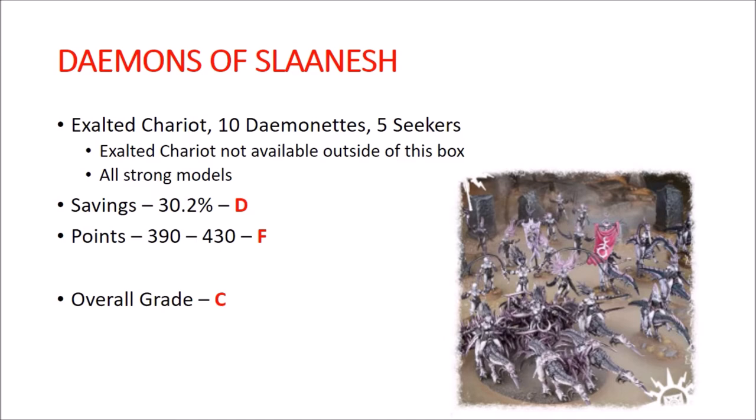Demons of Slaanesh. You get an Exalted Chariot, 10 Daemonettes, and 5 Seekers. The interesting note is the Exalted Chariot is not available outside of this box currently, and all of the models are strong — staples of Slaanesh armies. Savings are only about 30%, so that's a D. Points are 390 to 430, which gets into F territory. Overall though I gave it a C, because the Exalted Chariot is a staple and everything in this box is good — you're saving money on models you'd buy anyway.